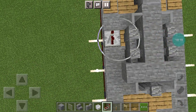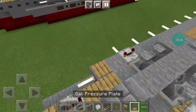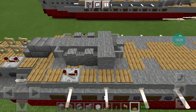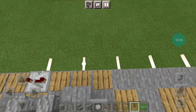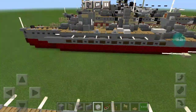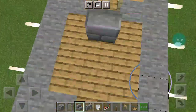Place redstone repeaters on the other side of the first walls on the other side of the hull. Then pressure plates fill in the deck on the other side of the superstructure. And then skeleton skulls on either side of the deck.